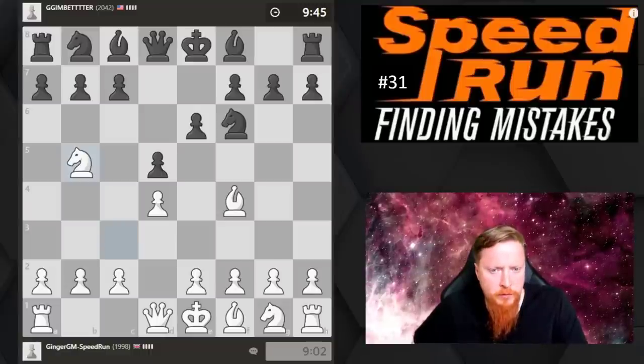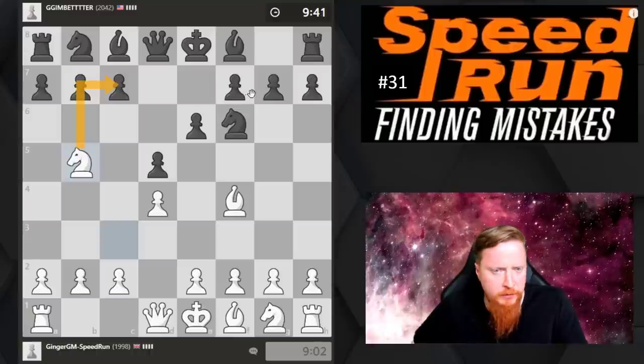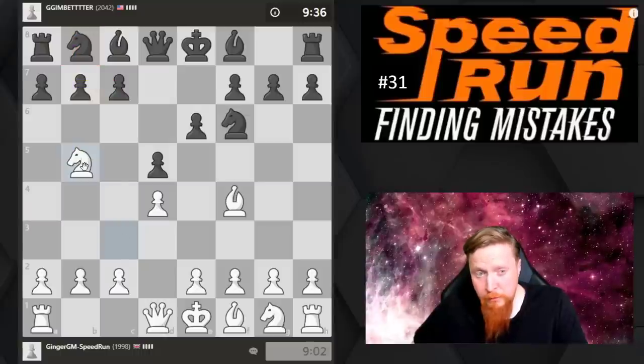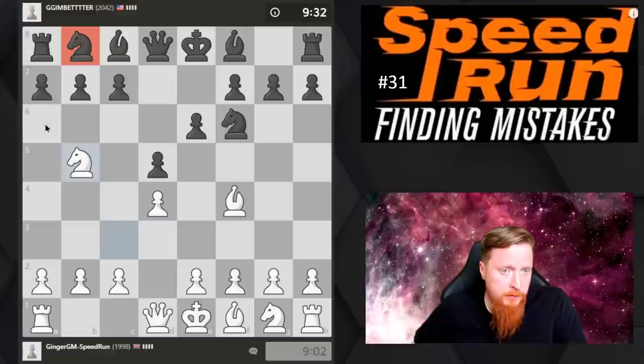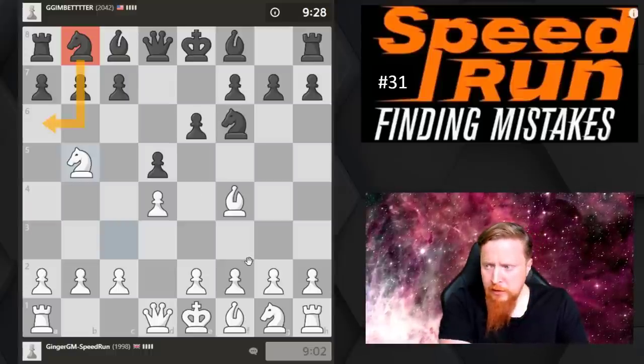This is a very interesting move — we're trying to come in here and misplace this knight. We might lose a bit of time moving the knight here and moving it back later on, but we're trying to misplace this knight so that Black is also going to lose time.